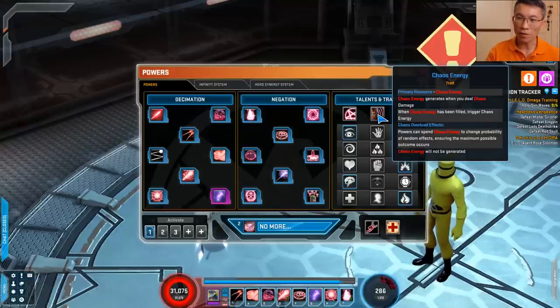If you read further, it says 'when chaos energy has been filled, trigger chaos energy' — I think what they're trying to say is 'trigger chaos overload.' Then you have the overload effect. When you are in a chaos overload state, the energy will change the probability of random effects, ensuring the maximum possible outcome occurs.